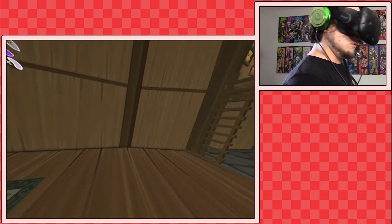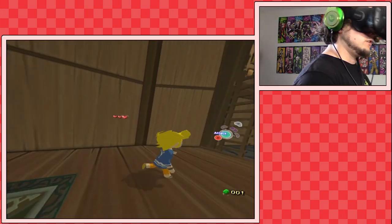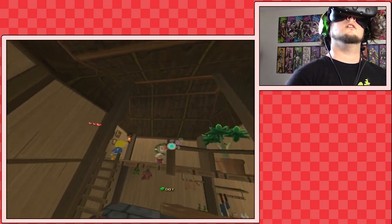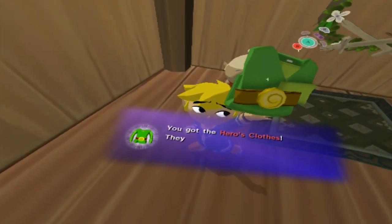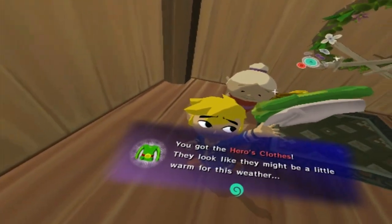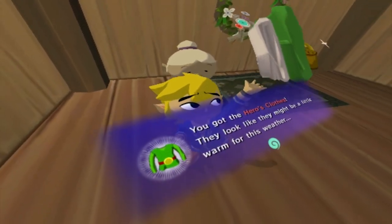Oh, we're inside. Link, let's look over here, shall we? We'll go up here. What's up there, buddy? Oh, it's your grandma! Grandma, you got my clothes! Okay, well we can get our clothes. You just look very happy down there. Can I kind of circle around you, Link? Whatcha doing, buddy?